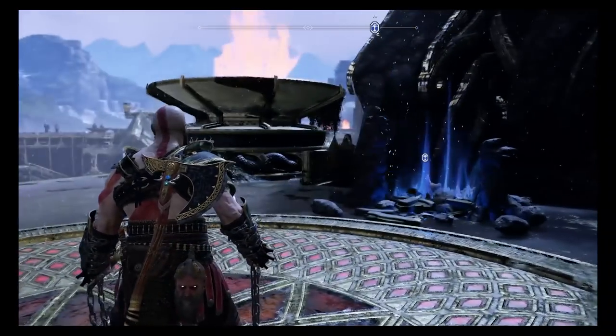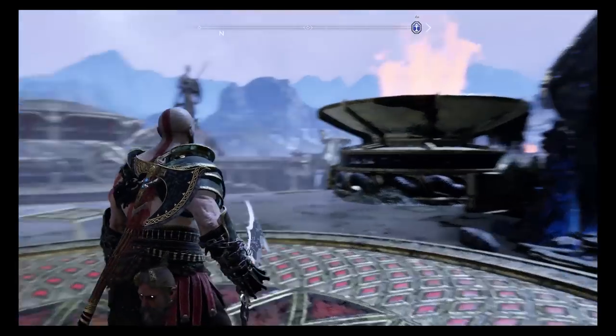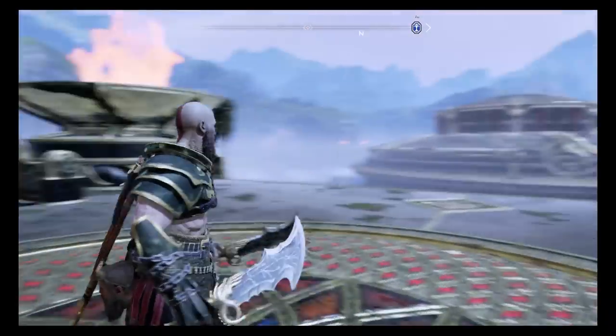So while standing in the circle you'll want to look in this order: up, left, up, right, left, up, down, right, left, up.